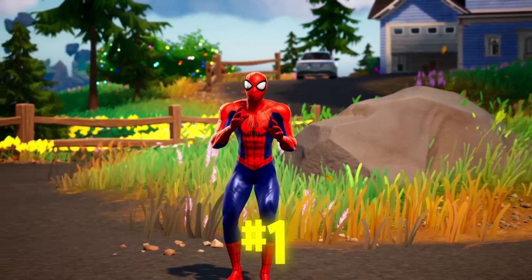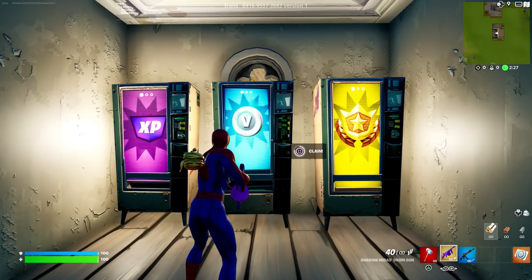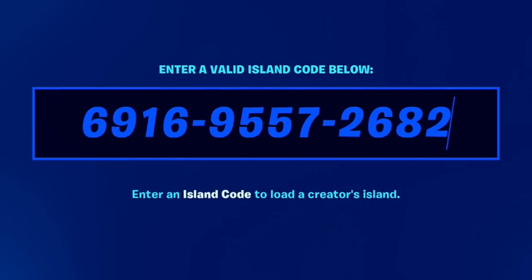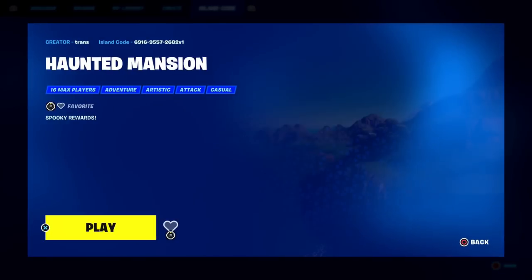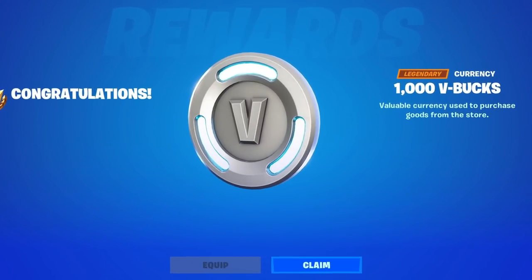Starting off with method one for you guys to get some free V-Bucks, we have a creative map where you guys can claim some free rewards. The code you want to put in is 6916-9557-2682. Once you put this code in, you guys can go into the Haunted Mansion map where you guys can redeem yourself a V-Bucks reward.